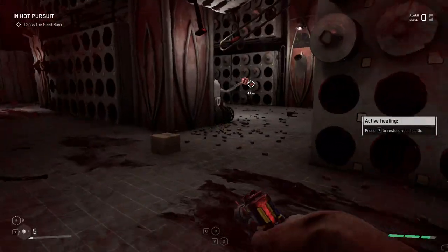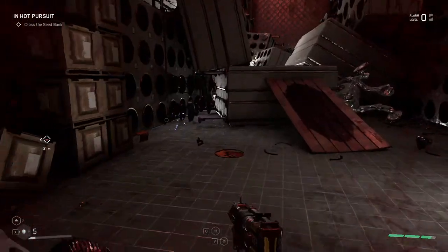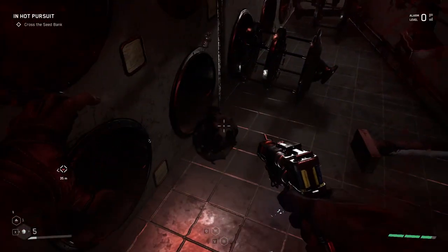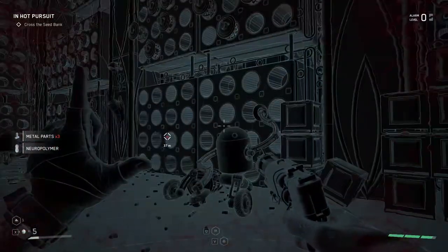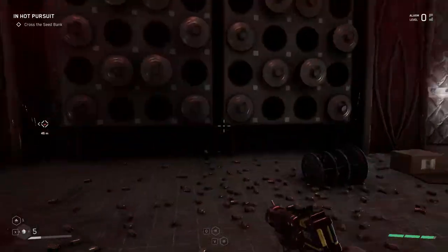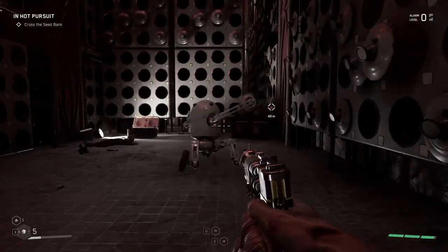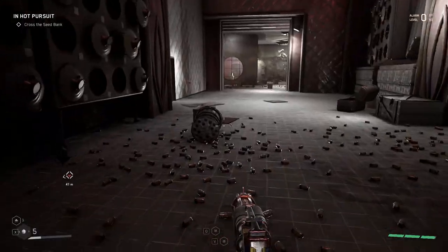I'll show you another thing or two. There are a couple of things over there. Also try to summon all of the little drones that you can because you'll get even more loot. Over here just jump on the crates and go beyond that and you'll get even more loot.